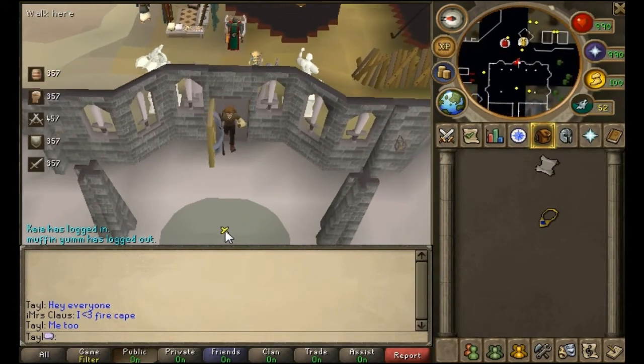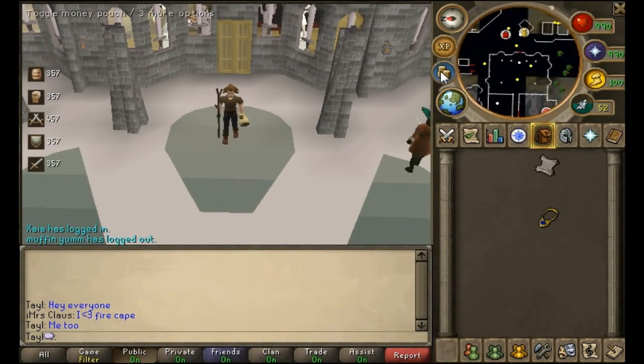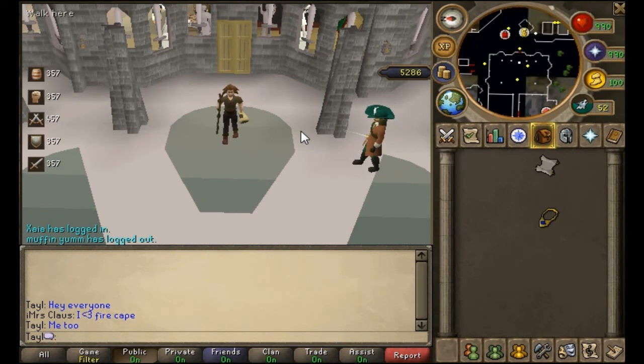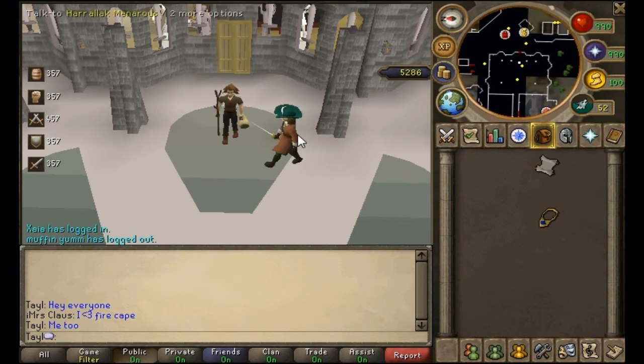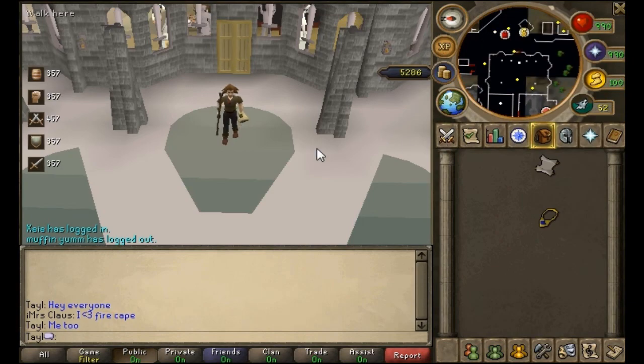A lot of you have been asking about my bank — there it is. My money pouch — I've got 5,286 coins in my pouch right now. I have been saving up for a while. I think that's about it. I plan on maxing soon — I don't know when, but soon.